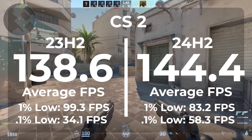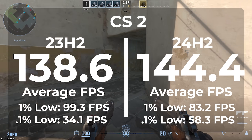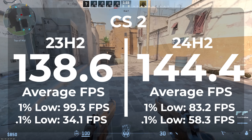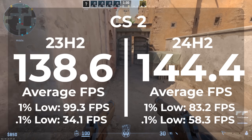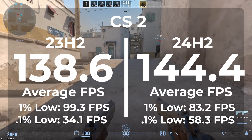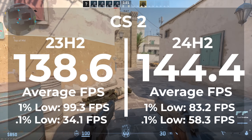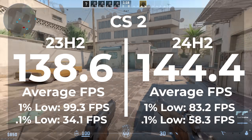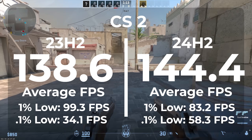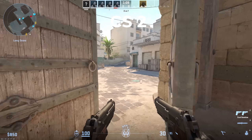On AM5 in 23H2, we got an average frame rate of 138.6. In 24H2, we got 144.4 — an increase of 4.1% in our average frame rate. Then when we look at our 1% lows, it doesn't look so good. In 23H2 we got a 1% low of 99.3, and in 24H2 we got a 1% low of 83.2 — that's a loss of 17.6%. So in this case, AM4 did pretty good, but on AM5 it was kind of a disappointment.